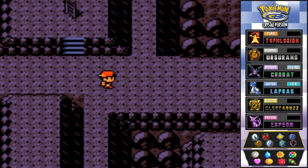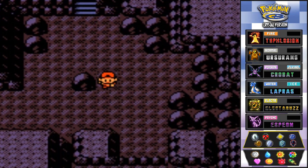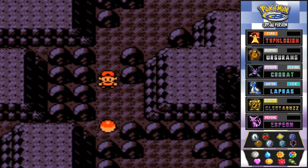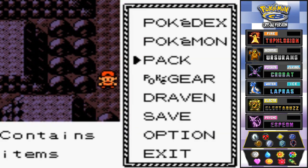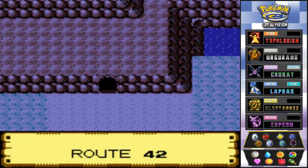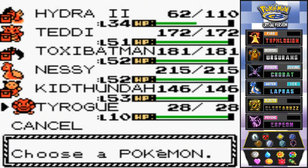Let's finish off the rest of this place and check the area we skipped. Going downstairs — there's a Max Repel, and another item: a Max Potion. I think that's pretty much it for this place. We're going to use that Escape Rope and get out of here. Fresh air! That's another place taken care of in our little side quest.